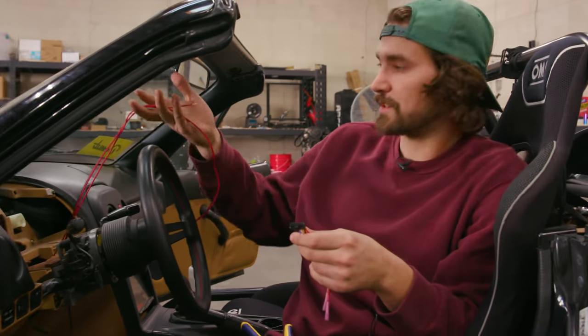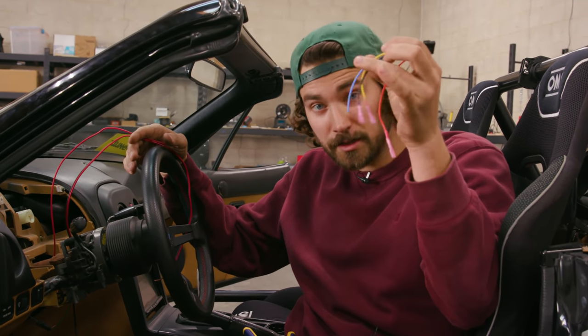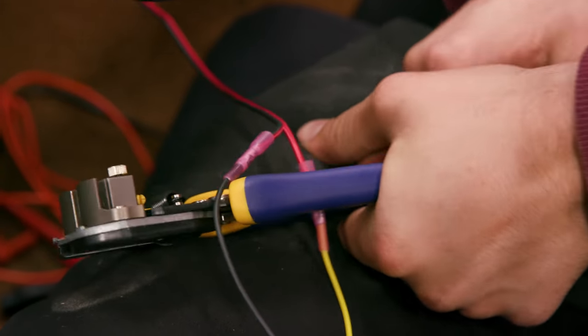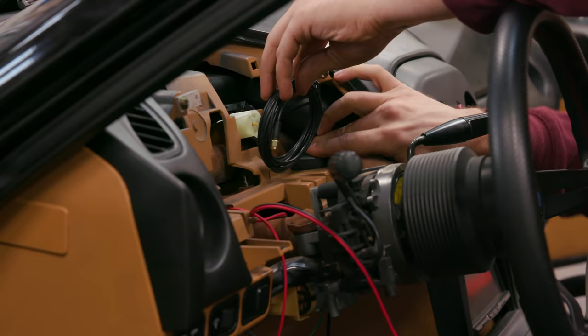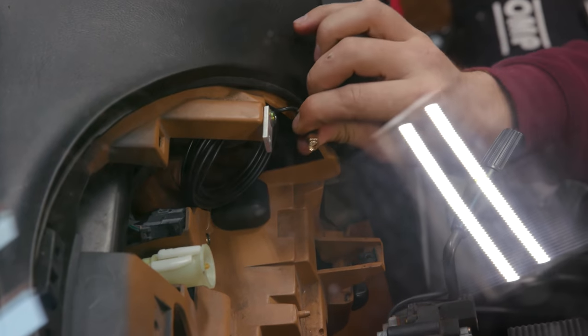Now we've got our jumper wires strung up to where the dash is going to go. We've got our dash harness ready to connect to these, so all I've got to do is connect them. Now that's placed — all we need to do is run our USB extension cable and mount our little GPS unit. That was real easy.